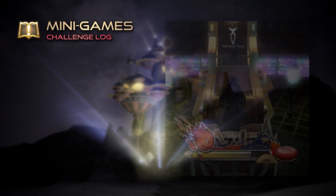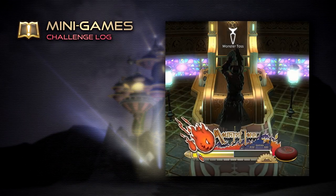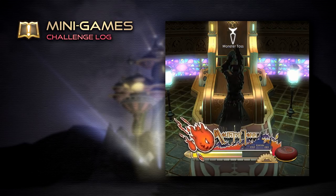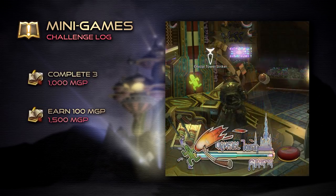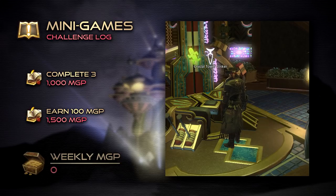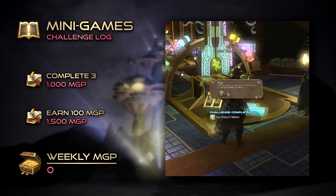If this is your first time in the Saucer, there is no better place to start than the regular minigames — simple attractions such as the Tower Striker that are open to players at any given time. By participating and earning a handful of coins, we'll be rewarded with an additional 2,500 MGP from completing our first set of challenge log entries.